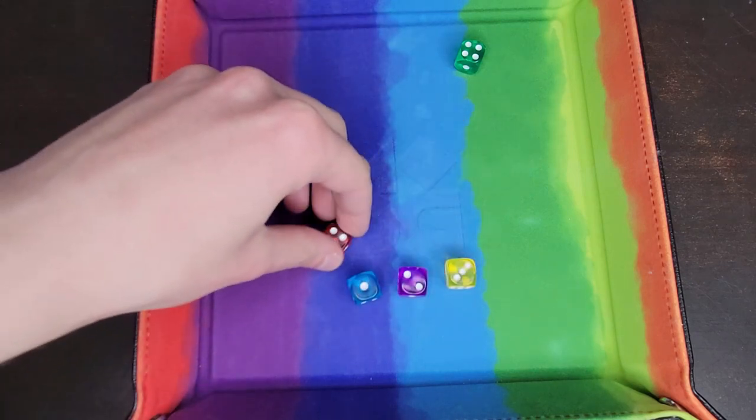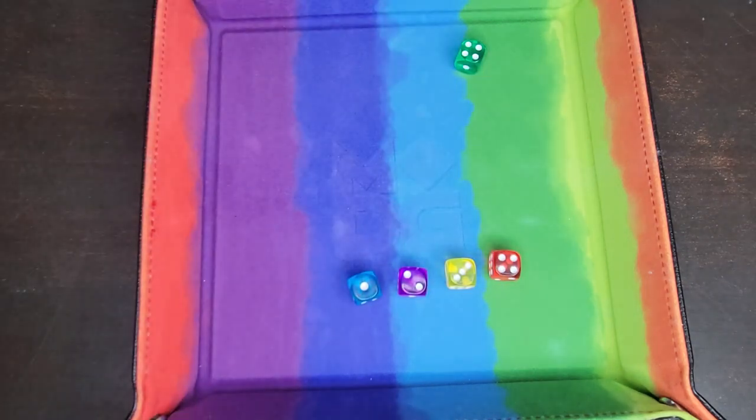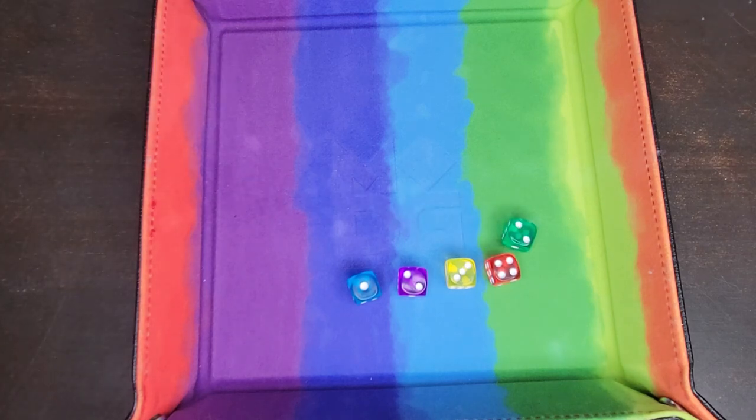That's four numbers in a row: one, two, three, four. Now, if we rolled a five, that would give us a large straight. So we'll go ahead and re-roll this one. And it's a six. Re-roll again. Two. So we would end up with a small straight for this round.